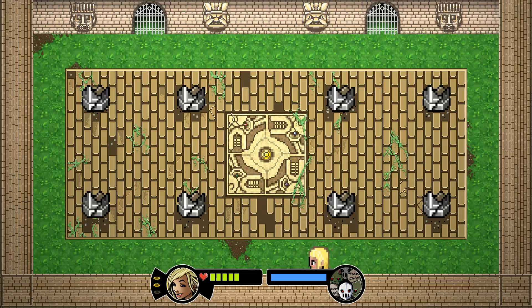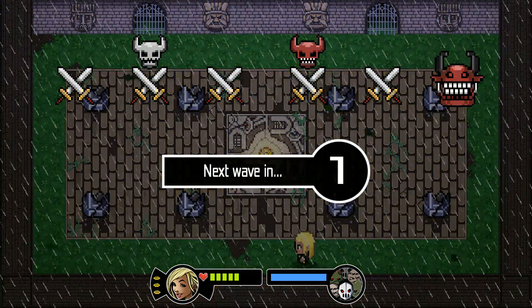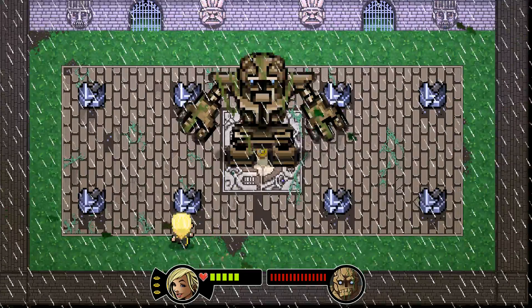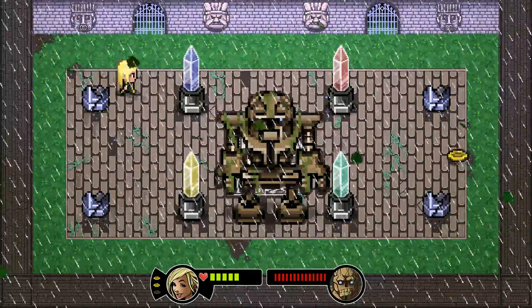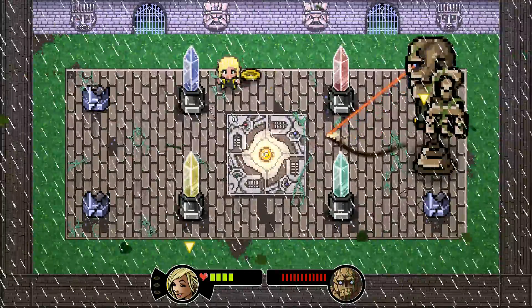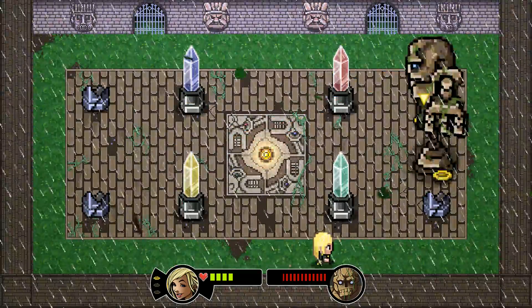It's time for the boss fight and I don't have that much health. It may seem like I have a lot but I already know it's a tough fight. This golem is pretty damn brutal. It's not even that he's hard — I figured out the pattern — it's this one move that really bothers me, and the fact that those damn crystals are there.